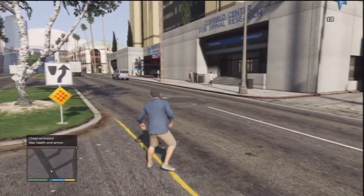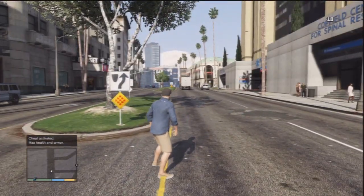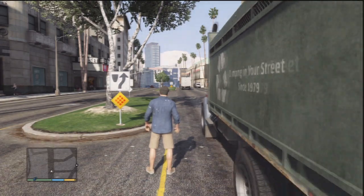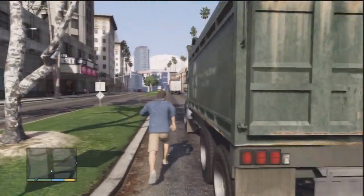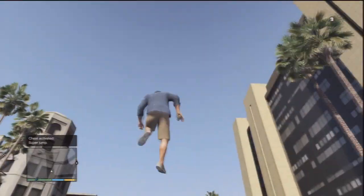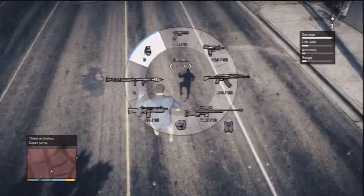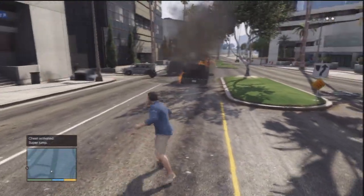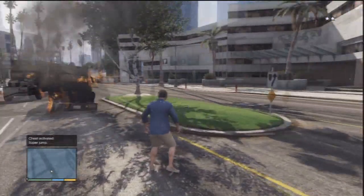Here is going to be the best combination of cheats you've ever seen in your life. Super jump is now available — the code is Left, Left, Triangle, Triangle, Right, Right, Left, Right, Square, R1, R2 — and you can actually hold Square to jump higher. I don't know how but I just exploded that car with a Hulk smash — did anyone notice that? I didn't even touch that car and it exploded.